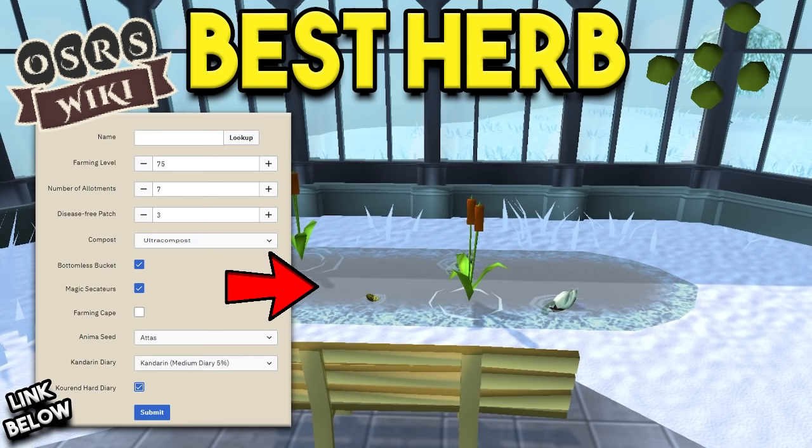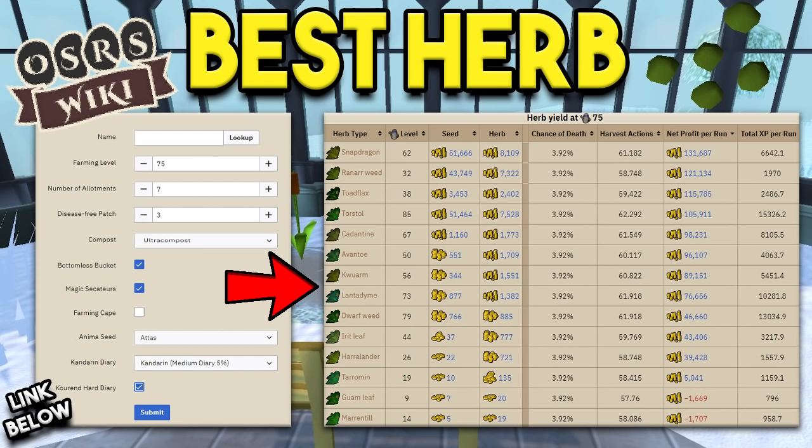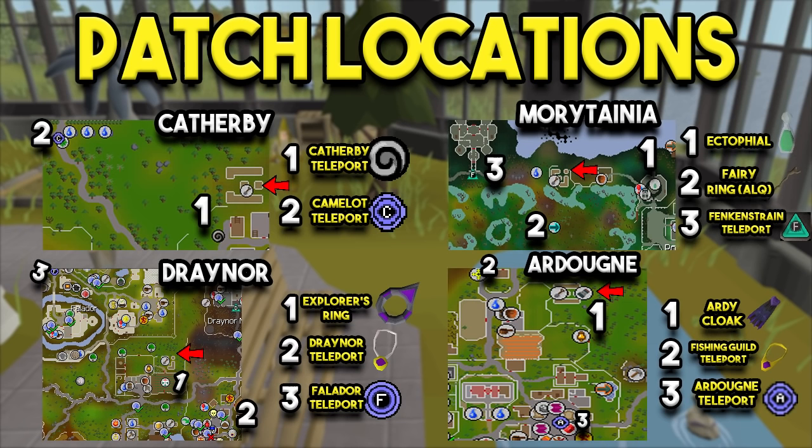On the wiki you fill out a sheet with your farming level, how many allotments you have access to, and other factors, and it spits out the formula of what's going to be best for you. On this level 75 account it shows snapdragon and in-demand herbs — since prayer potions and super restores are always being used — followed by toadflax, torstol, and others. You can also factor in XP per run if that matters to you. Highly recommend that tool.